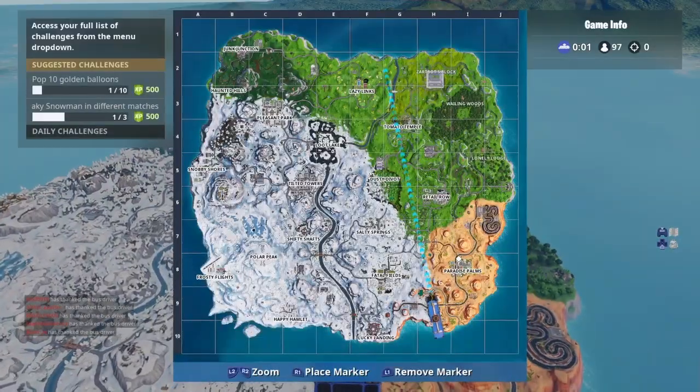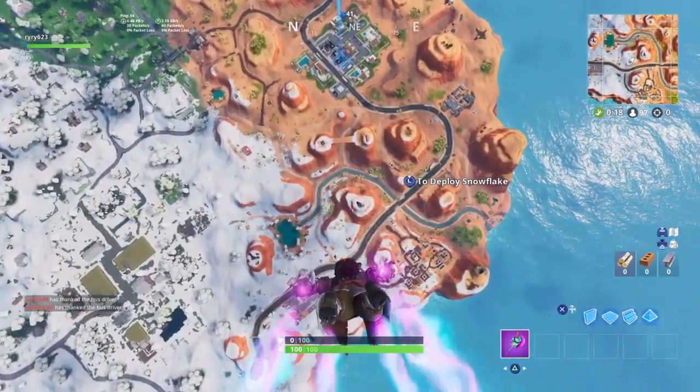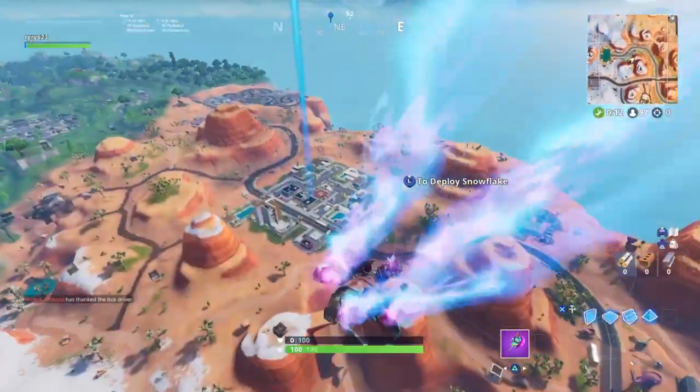Alright, let's just drop Paradise real quick. I was going to drop Tilted, but Paradise is right here. I know there's going to be a lot of people here. Let's drop Paradise, try to get a couple kills. Whatever happens, happens — I just wanted you guys to see the skin in-game real quick.